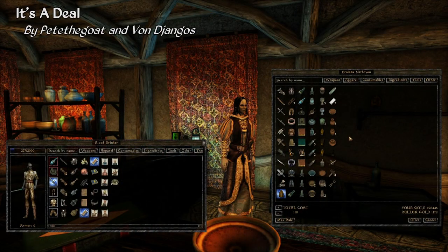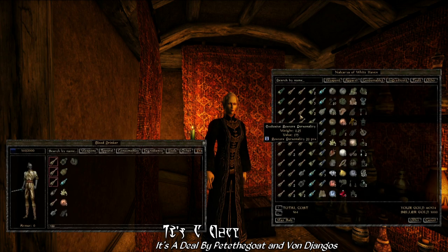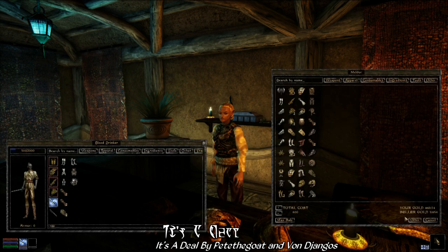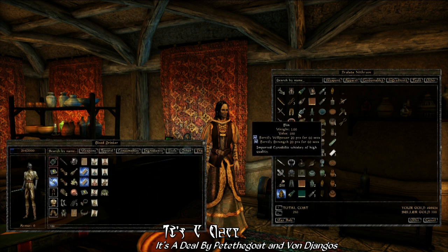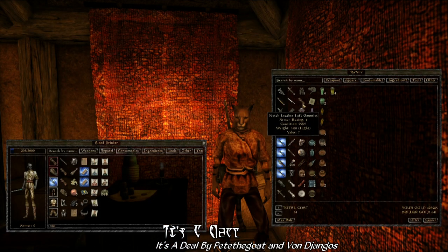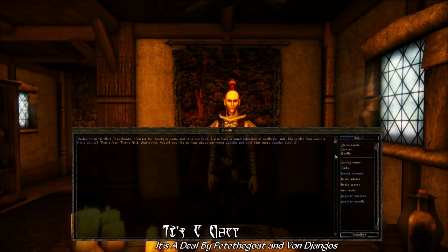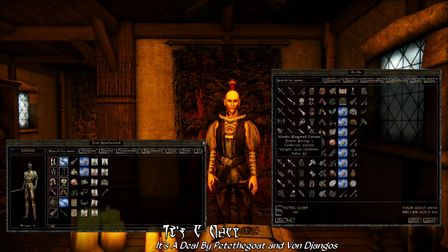Our next highlight is It's a Deal by PeepTheGoat and VonJango's. This is one of those tiny immersion mods that can greatly impact your game. All it does is add new lines of spoken dialogue that pop up once you've completed a transaction with a merchant and said goodbye. Now merchants might thank you as you're leaving or say things like 'a fair price.' If you'd like to check out another video showcase for this mod, there's a link to one by Lucifar down below.